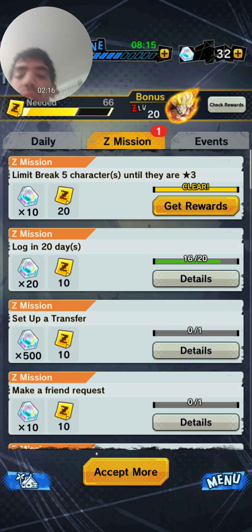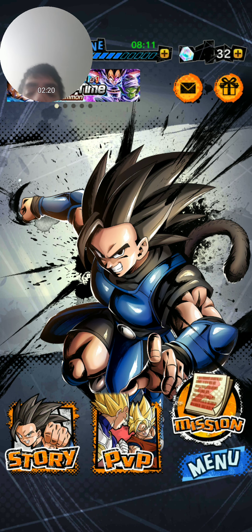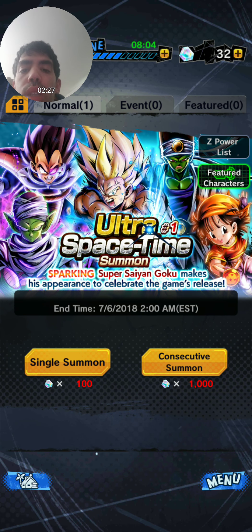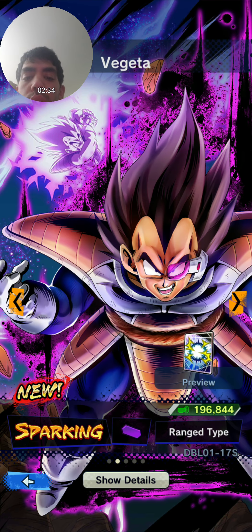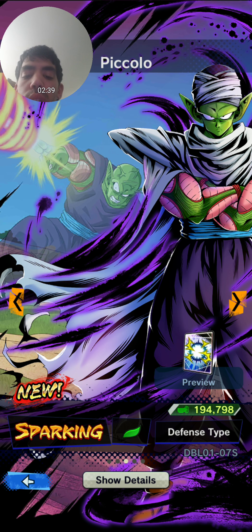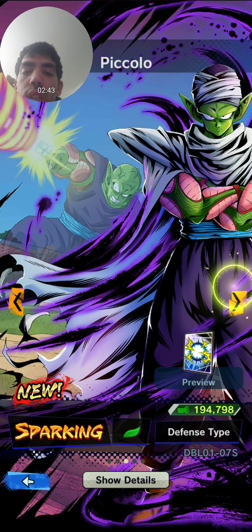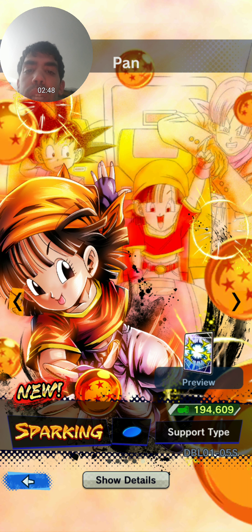So anyway, I at least got a blue. I've gotten at least every character besides one — I got Vegeta, I got Piccolo, I got PyCon. I have yet to get Pam.